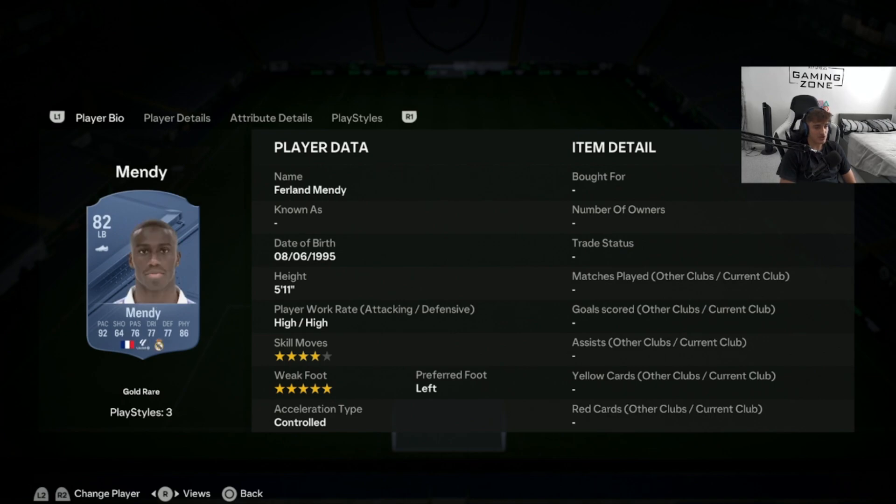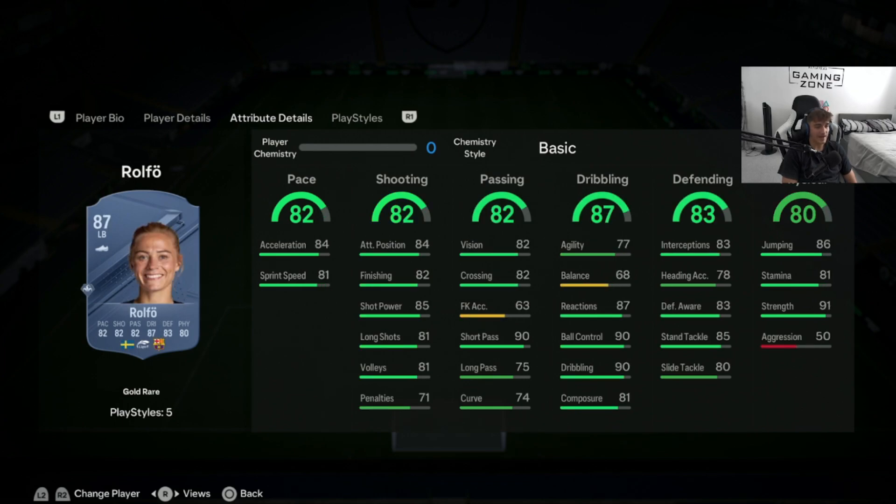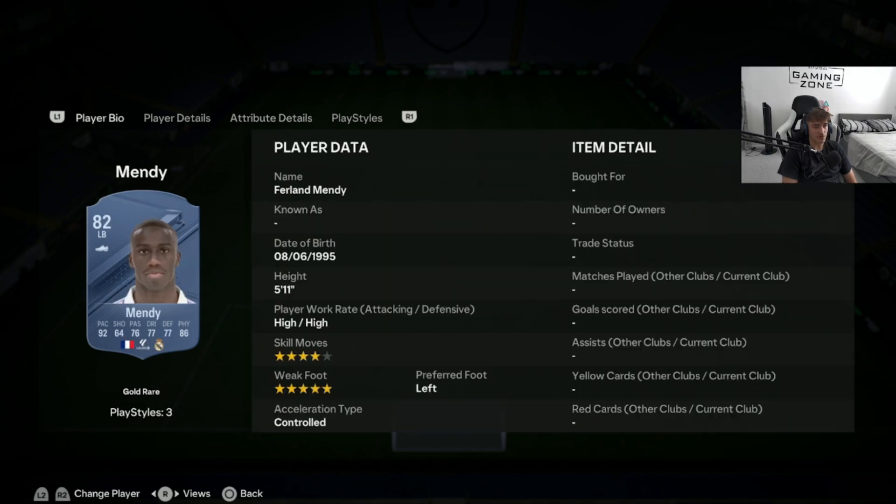For our final left back position, we also have Ferland Mendy — similar with 4-star skill moves and 5-star weak foot. Both cards have very high work rates. Mendy is 5'11" with good pace, extremely good physical, high jumping and high stamina, with good agility and balance for a full back. He'll win the ball well and help you push on. I'd also give an honorable mention to Alphonso Davies coming in at around 55,000 coins — also a very good card with extremely high pace.